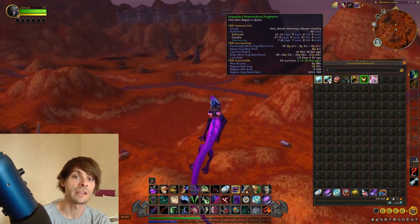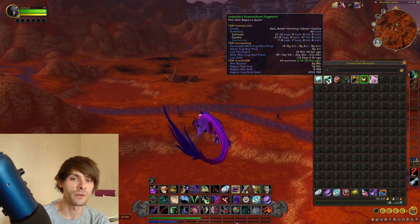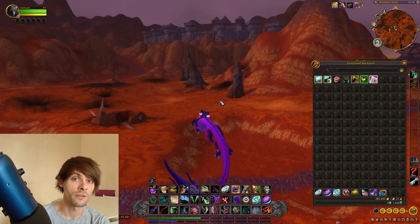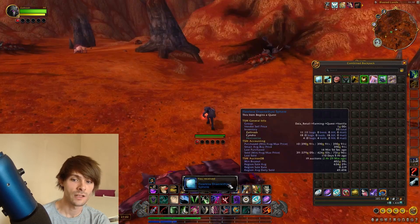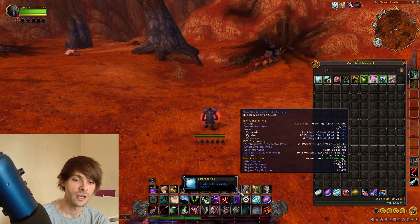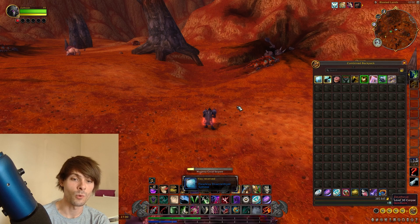The Imperfect Dranethyst Fragments go for around 8 gold each, because you get so many of them in one farming session. That said, you can always sell them on the auction house as well.